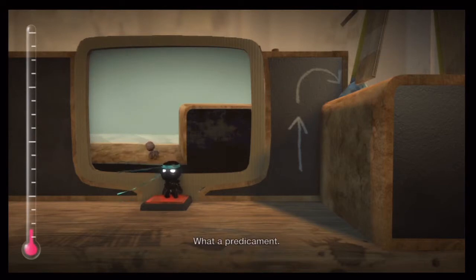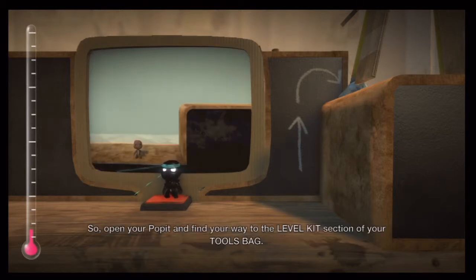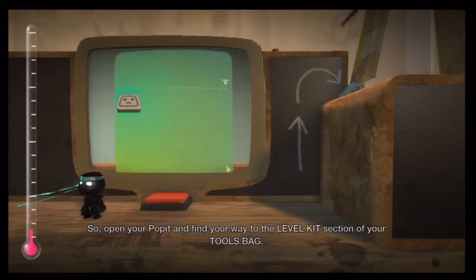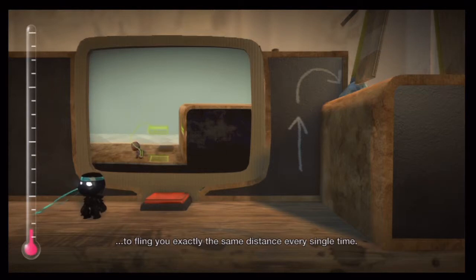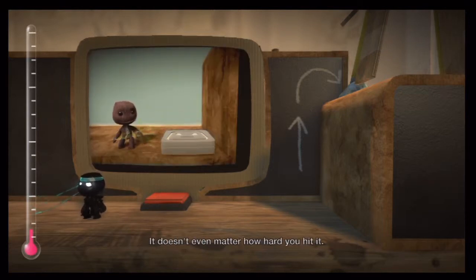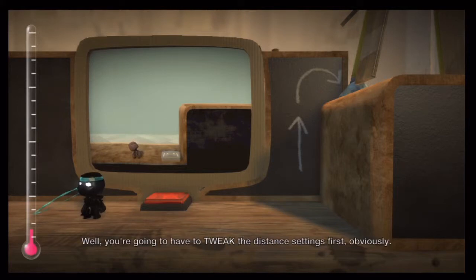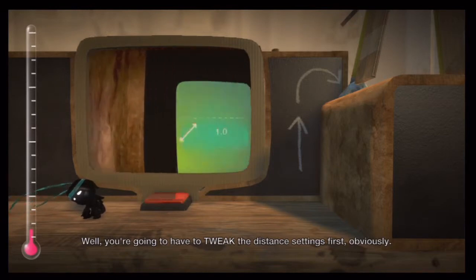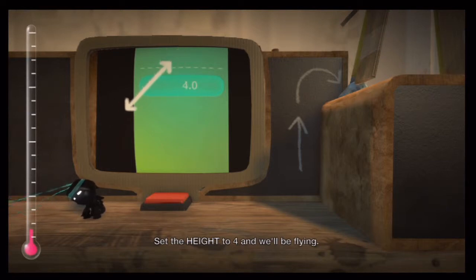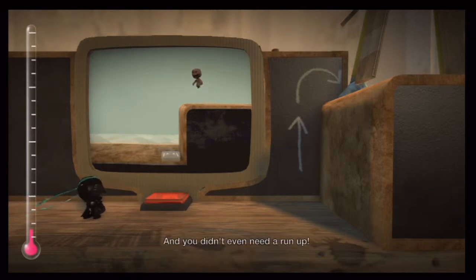What a predicament. The perfect opportunity to demonstrate the bounce pad, I'd say. Open your poppet and find your way to the level kit section of your tools bag. A bounce pad uses precise imagineering to fling you exactly the same distance every single time. It doesn't even matter how hard you hit it. You're going to have to tweak the distance settings first, obviously. Set the height to four and we'll be flying. And you didn't even need a run-up. I think you should join the circus.